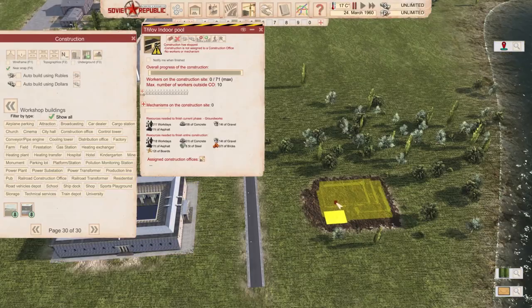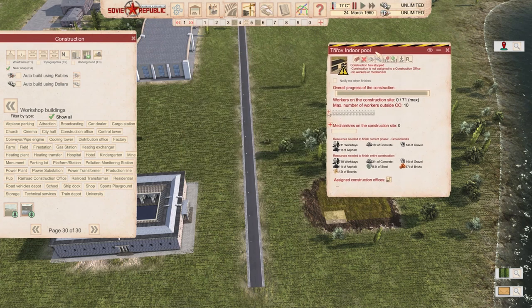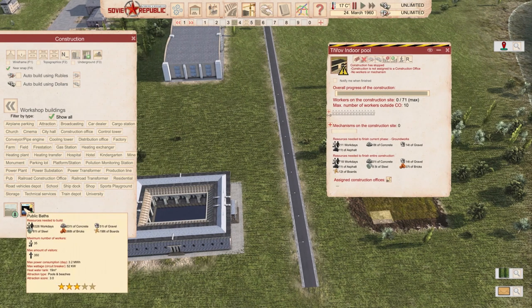On the right-hand side we're going to have the indoor pool — that's the vanilla one — and on the left-hand side we're going to have the public baths. Public baths require 6,000, which is almost 9 to 10 times more expensive. It requires that many more materials to be constructed, so definitely not a cheap project.